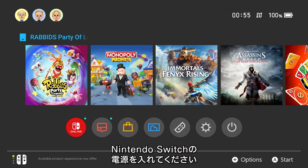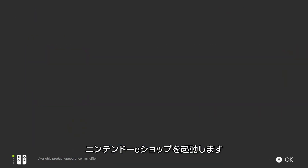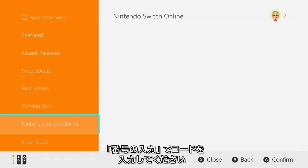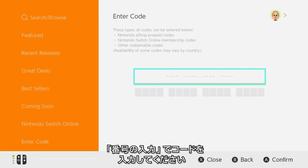Turn on your Nintendo Switch and launch your Nintendo eShop application. Select your profile, then go down to Enter Code and enter your code.